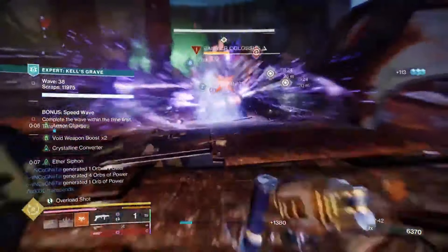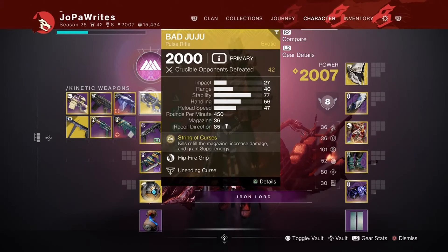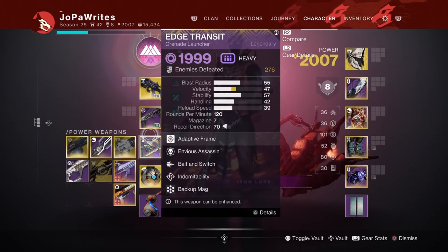Starting off with the Bad Juju Exotic Pulse Rifle: kills refill the magazine, increase damage, and grant super energy. The increased damage is nice, so you always want to focus on smaller enemies first and foremost, then proceed on. You can use whatever grenade launcher you want in the energy slot — I'm using Harsh Language, a wave frame I really enjoy, especially with Destabilizing Rounds, as it adds Volatile to a lot of enemies.